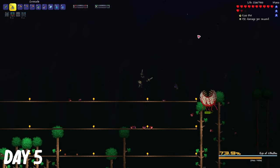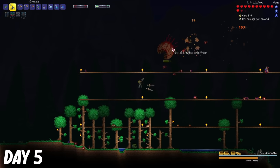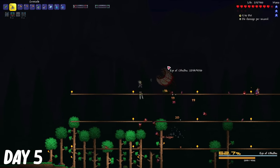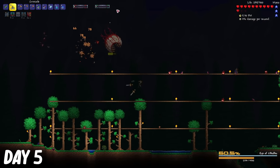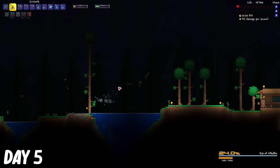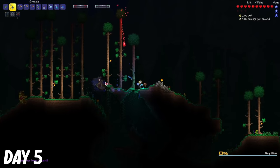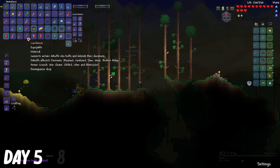When it got to its second phase, at just 75% health, things went horribly wrong. Without the slime mount, I wasn't really able to dodge when it started dashing. And then, maybe at around 25% health, it got another phase that I never knew about. After all of its dashes, it locks onto you. After I died to Eye of Cthulhu, I kept farming the king slime until I got the slime mount.